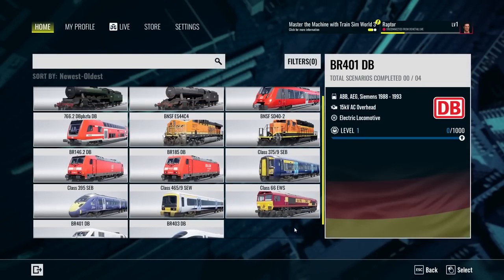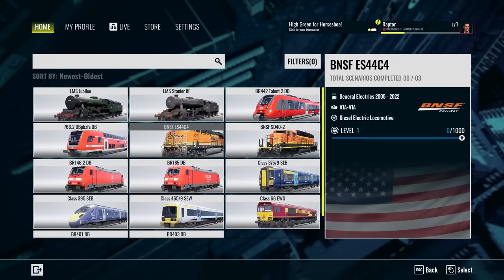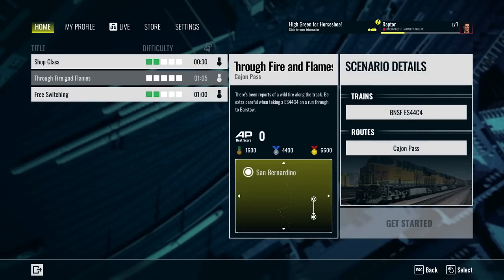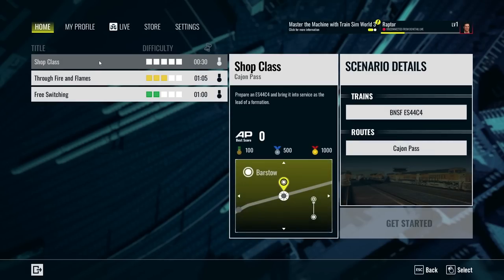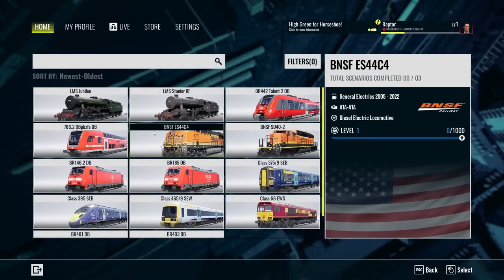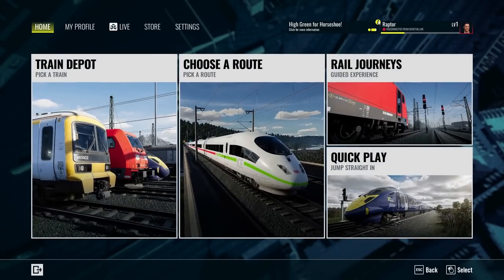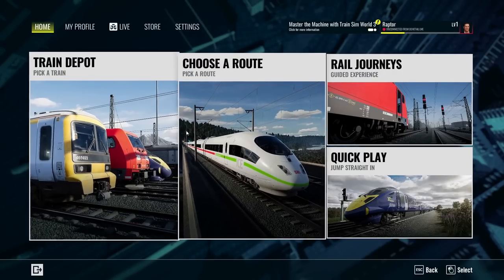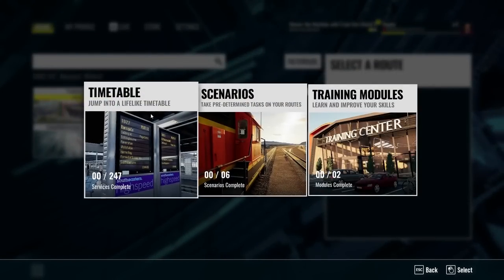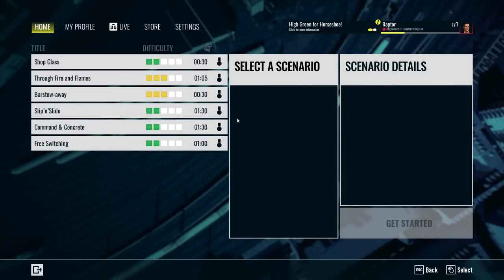For scenarios, we can pick the train and then select from all sorts of different options for challenges, which make it more enjoyable. For example, if we pick the more modern diesel-electric, there's a scenario that has us go through a wildfire along the track on this Cajun Pass map. There are also time records and leaderboards, and things that give you XP. We can also choose pre-made routes to go into more detailed scenarios.